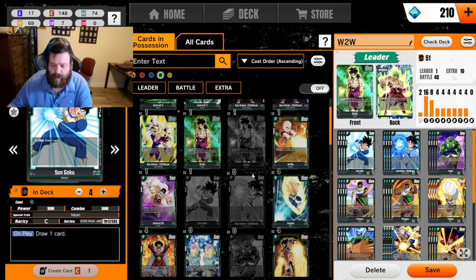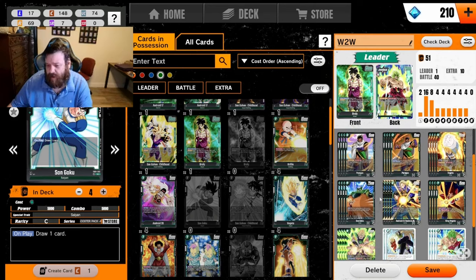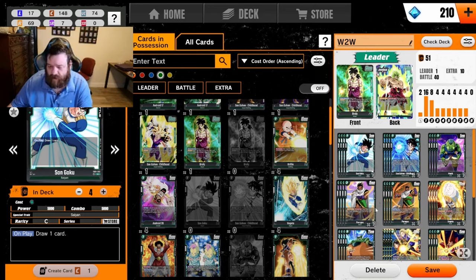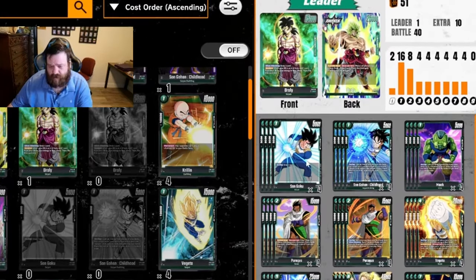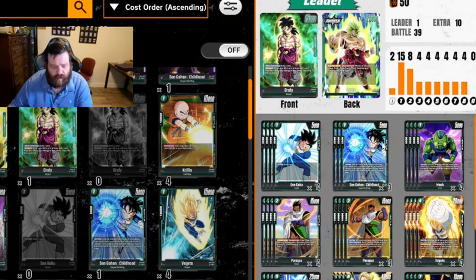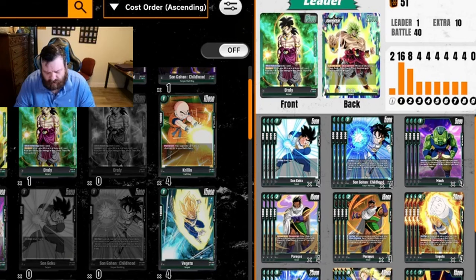This is my deck list for Broly — it probably looks a little different than most you're used to seeing. I play a very defensive version of Broly. Starting with four Son Goku: it's a cantrip — pay one, draw a card, essentially free on turn one, just an extra 500 counter. Most green decks play four of these. Same goes for Son Gohan Childhood, except this one looks at your top three cards for Saiyans.